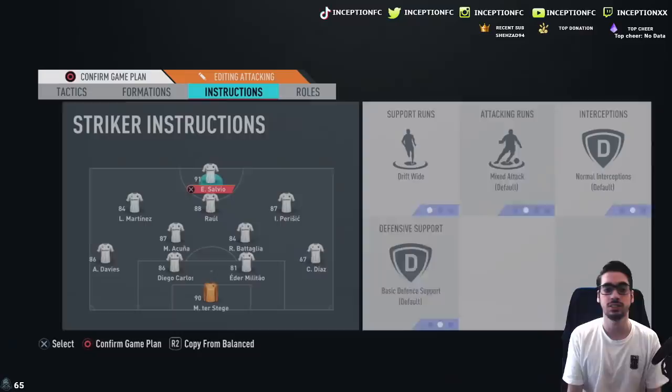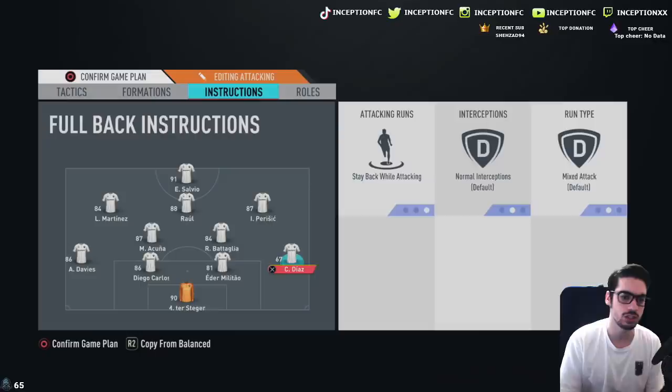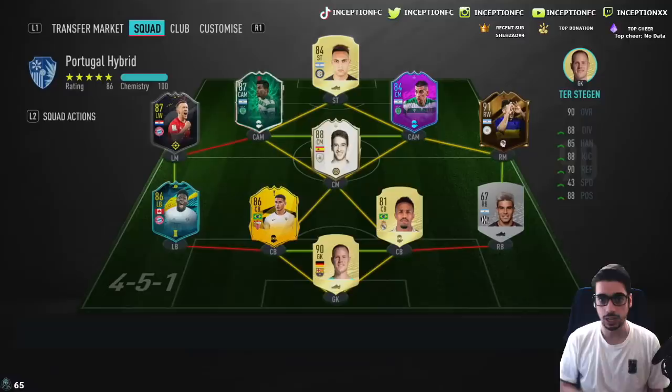Because he has 89 stamina, we're going to be able to do the comeback defense thing with him as well — he won't really lose stamina as we progress forward. A lot of different variables make this card really nice. We're gonna have to try him out in game and see how he plays, so let's get into a game and see how beast he is.